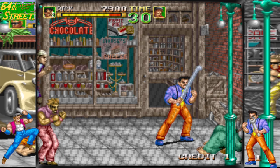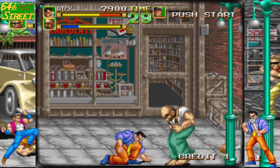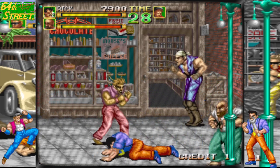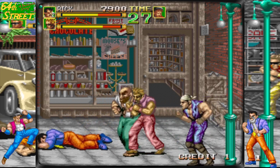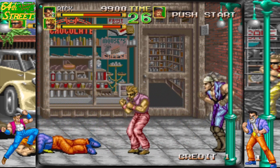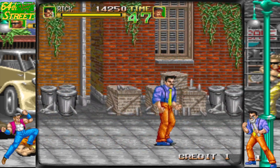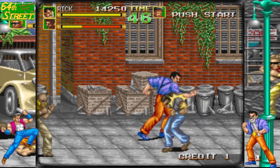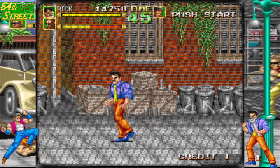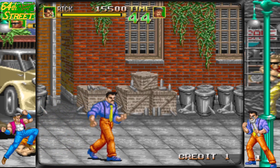64th Street: A Detective Story takes you on an action-packed adventure set in the mean streets of New York City during the 1930s. Developed by Jarlaco, this beat-em-up game follows the story of Rick Anderson and Alan Toombs, two private investigators who specialize in handling cases involving missing persons. Your mission? To rescue the kidnapped Catherine, the daughter of a wealthy industrialist from a dangerous criminal organization known as The Legacy.